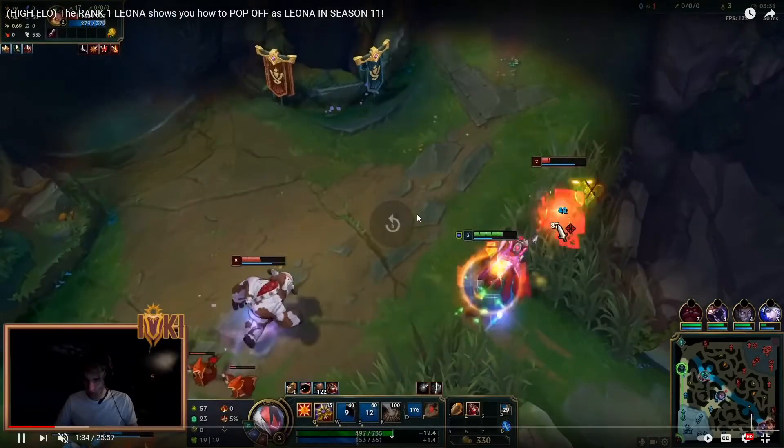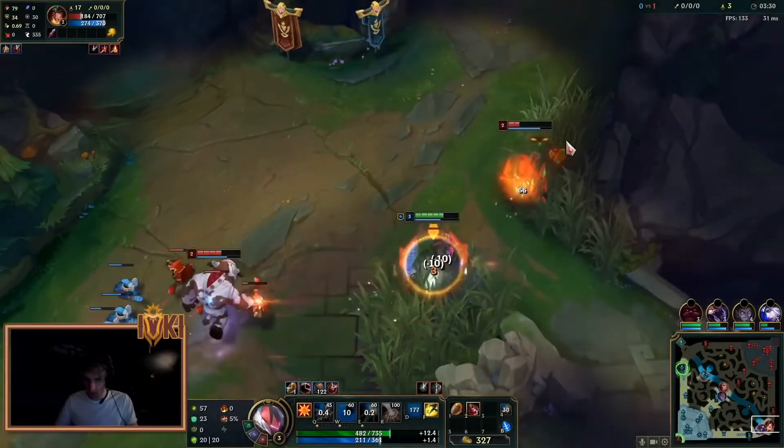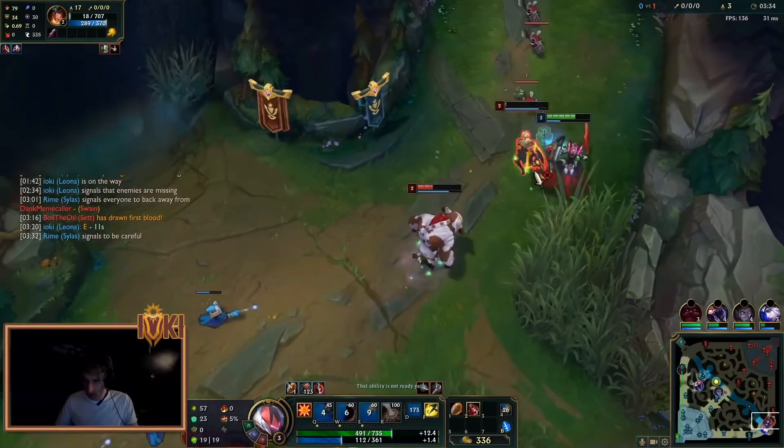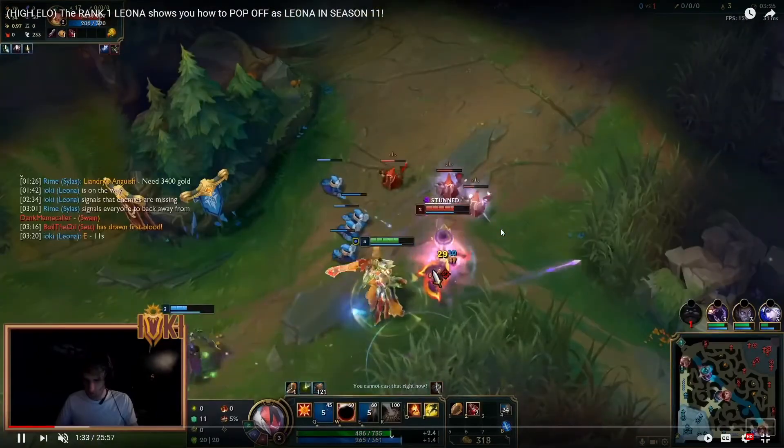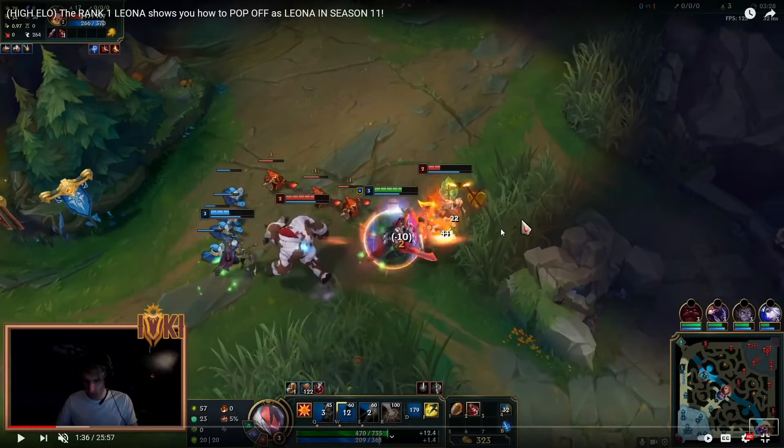Ash takes that kill — a two-for-zero, great. But there's a different outcome that could have occurred. Look at the health pools between Alistar and Ash. What happens if Leona uses Heal here instead of Ignite? If she uses Heal, both her and her ally gain bonus movement speed, which would help Leona kite and help Ash keep range on Sivir. Most importantly, it gives her the health to run through Alistar's auto attacks and come out still fine.